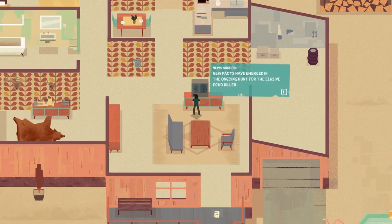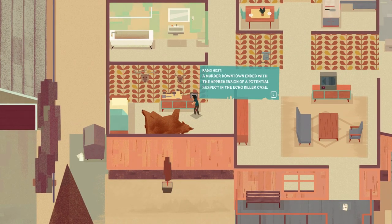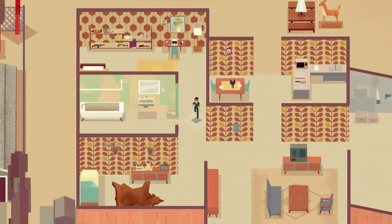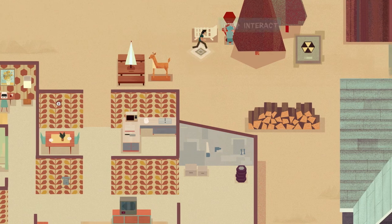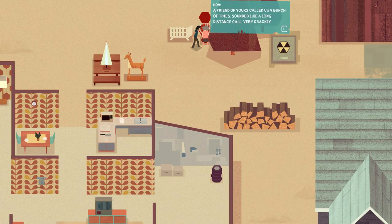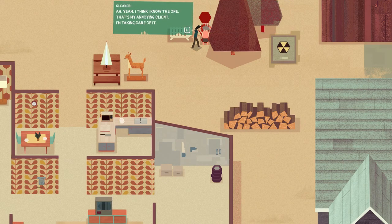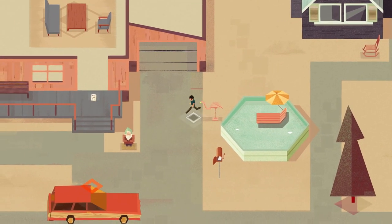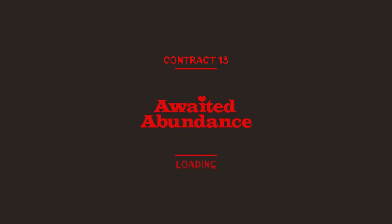You can check the TV for more echo killer news — it's now certain the killer is one person but may not be working alone. The radio adds that a potential suspect was apprehended downtown shouting "I am the echo killer." You can also talk to your elderly mother or grandmother. Each crime scene you keep a memento and put it in your room. Then we hop into the sweet wood-panel station wagon and head to the crime scene.